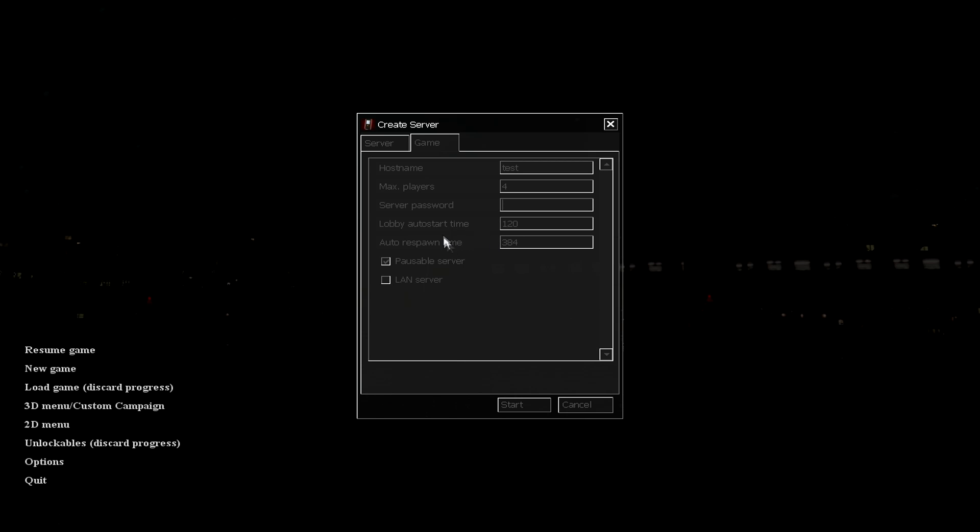There are a couple of other options here. Pauseable server means anyone can pause the game. I wouldn't check LAN Server because that would make it difficult for people outside your local network to join. Other than that you're good to go — press Start. And that's all the host has to do.